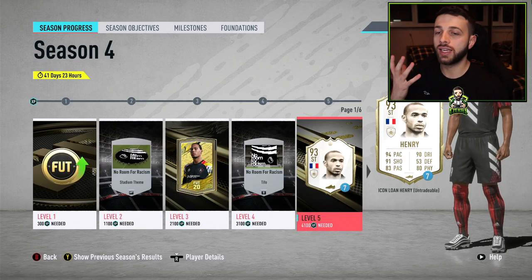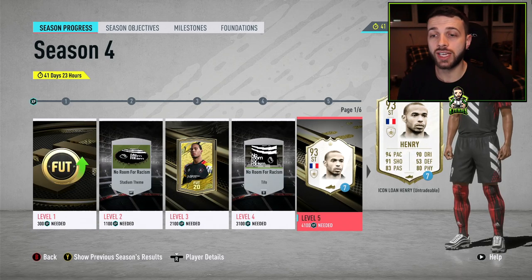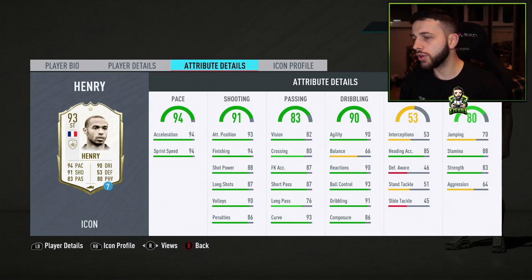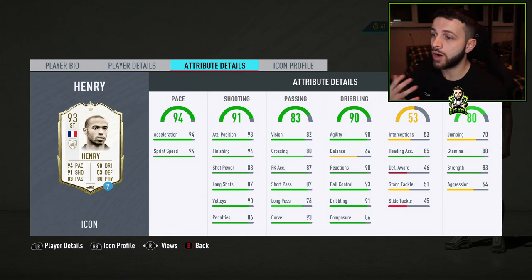On the first page we have a Prime Thierry Henry for 7 games. Last time we had Kaka, and then the time before that we had Zinedine Zidane. Obviously his stats are incredible — 4-star, 4-star. I feel like he doesn't really fit into the meta since he's got quite low balance. But if you unlock this player you can use him to complete objectives for more XP, or use him in your Weekend League games if you don't have a great team. This is going to help your team out massively.